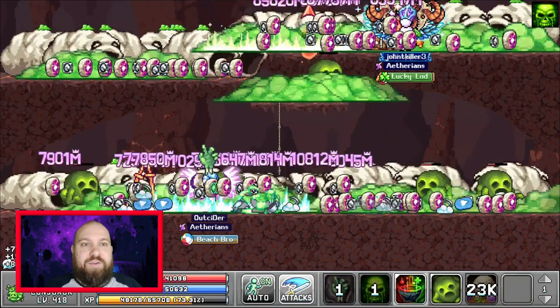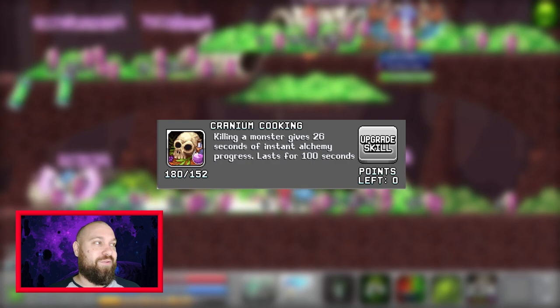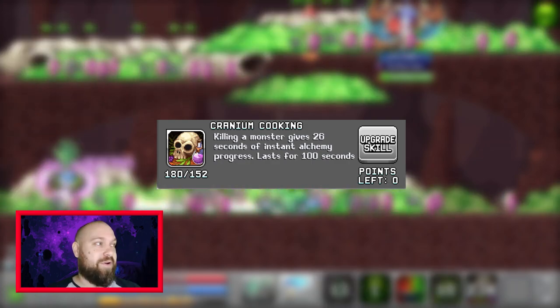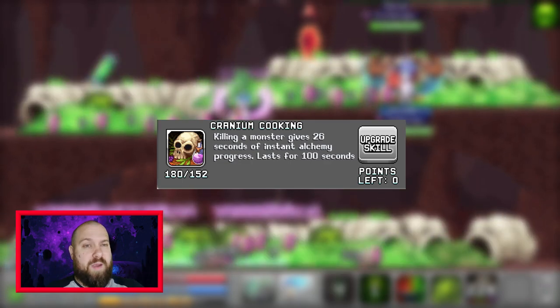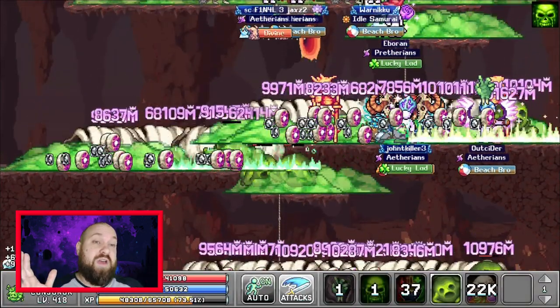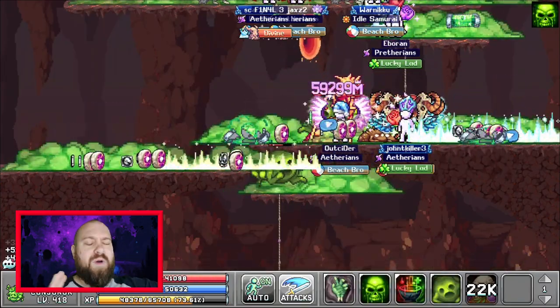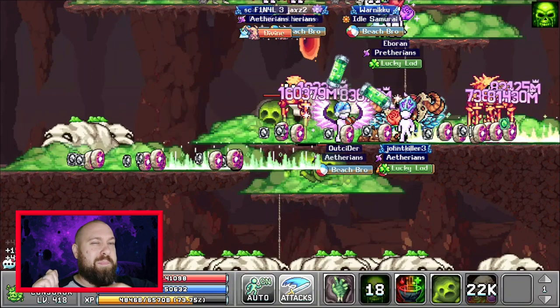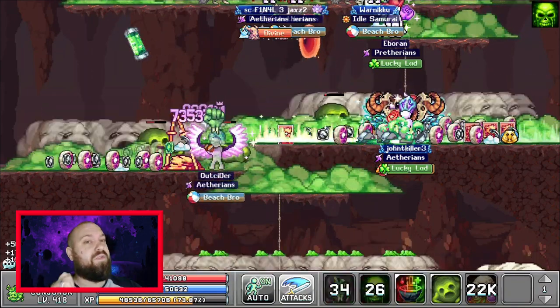I almost forgot to mention: Cranium Cooking itself — you're going to need that. What it does is every time you kill a monster, it gives you a certain amount of seconds of alchemy progress. The longer it lasts, the better, because the more time you have the more seconds you're going to gain. Once you put all that synergy together, that's probably why I'd say Bubonic Conjurer is one of the best active classes — the moves synergize so well together.